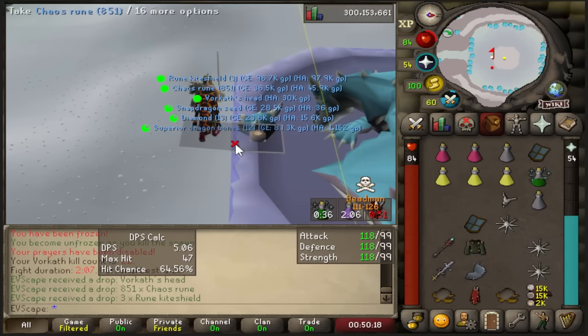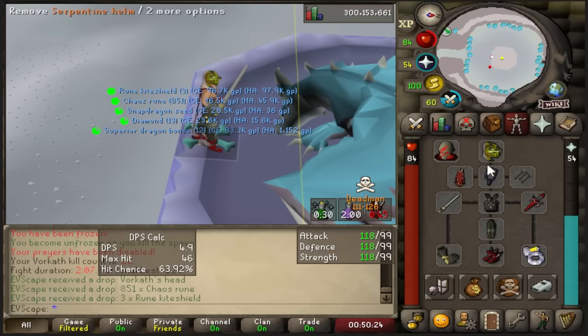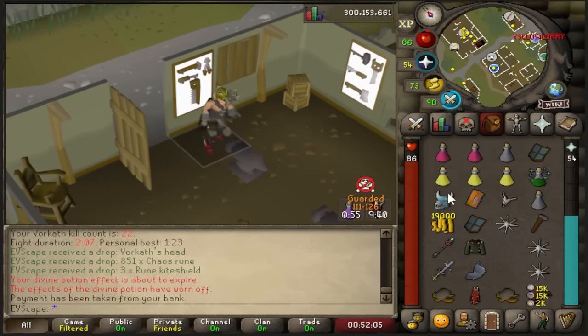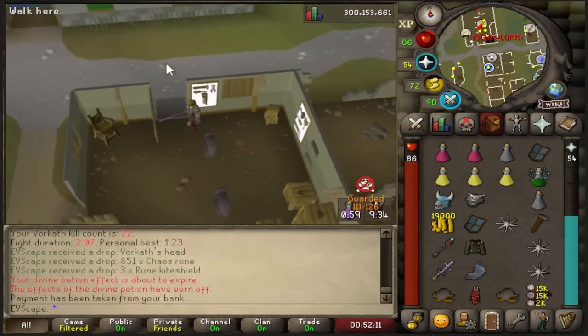And there she is - the big Vorkath's head. And we can get the fuck out of here. 22 KC and a Skeletal Visage. That is fucking insane. I'm going to go make that piece right now and make the Arvas. Let's make this Skeletal Visage into a Dragonfire Ward. Have a look at that - that's 50 beans we're getting for that piece.